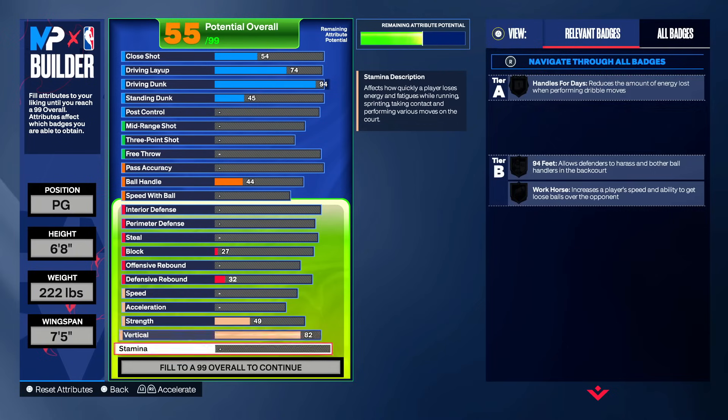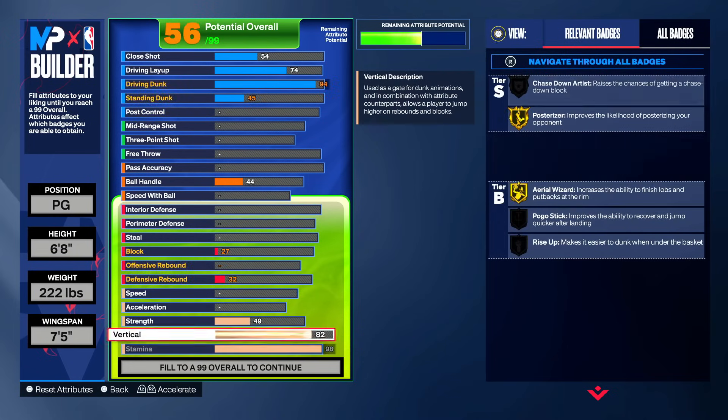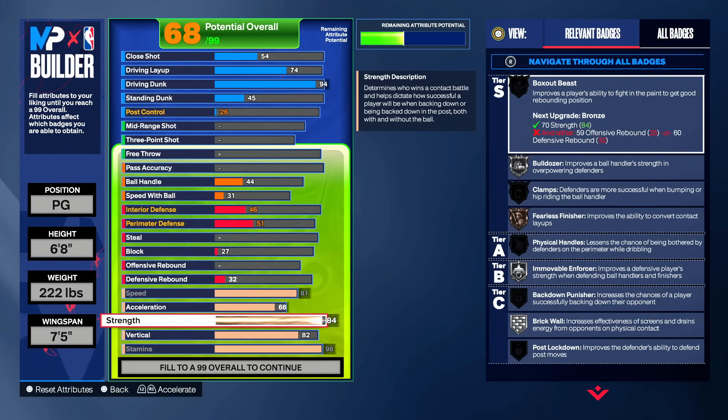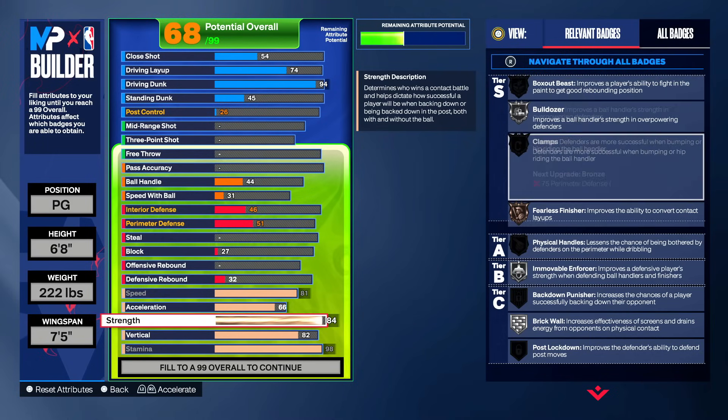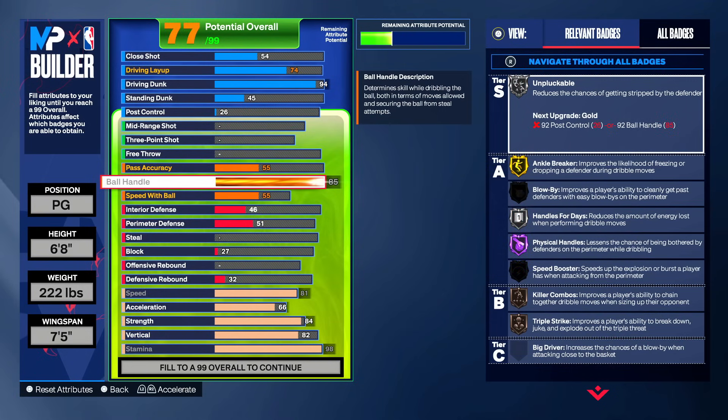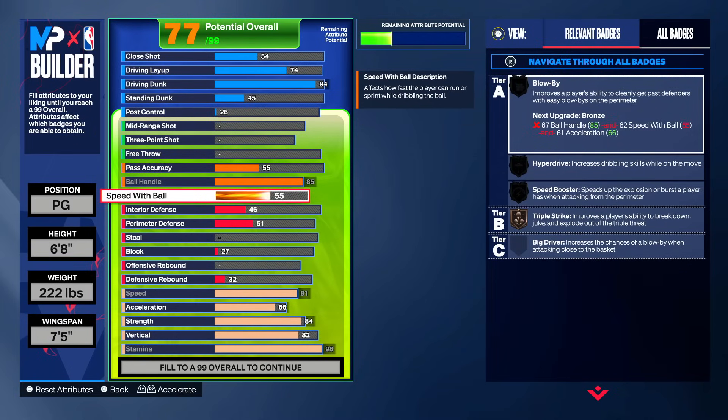Now let's do the physicals. We're gonna max out the stamina at 98, max out the speed at 81, and put the strength to an 84 so that we get Hall of Fame physical handles. For the ball handle, we're going to max that out at an 85 as well. By putting it at an 85, you get gold ankle breaker, you can momentum, speed boost, do all of that. We get silver unpluckable. And then for the speed with ball, we need to put that to a 75 so that we get silver speed booster and silver hyperdrive.